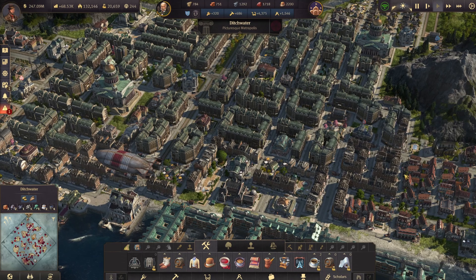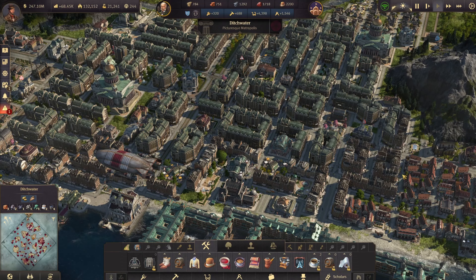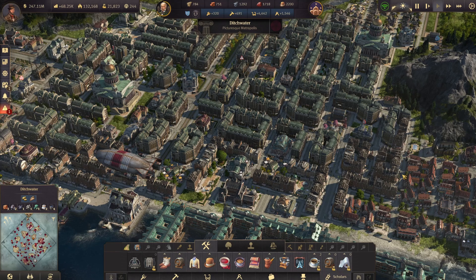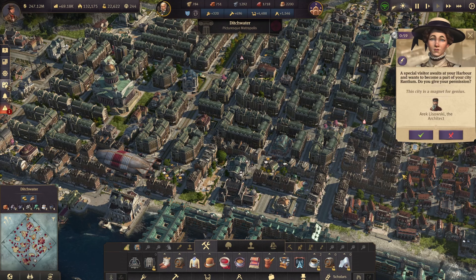Welcome back everybody to another episode of Anno 1800! Today we're doing something a little bit special. One of our incredible Rantians, Sororu — hopefully I'm saying your name correctly, please let me know if I'm not — has really been advocating for the past couple of episodes in the comments that we should really consider the steampunk pack. You know what? Let's do it!